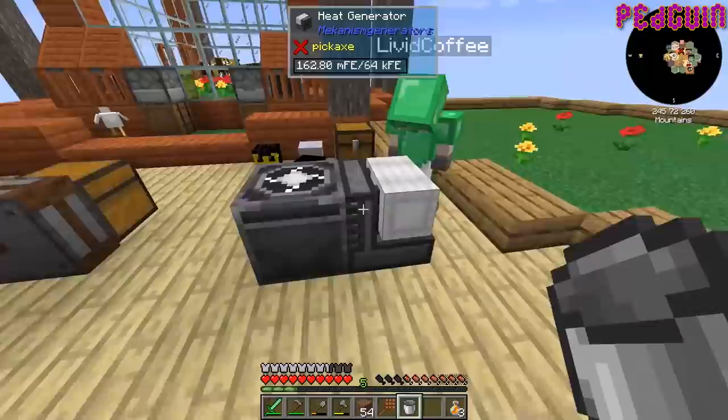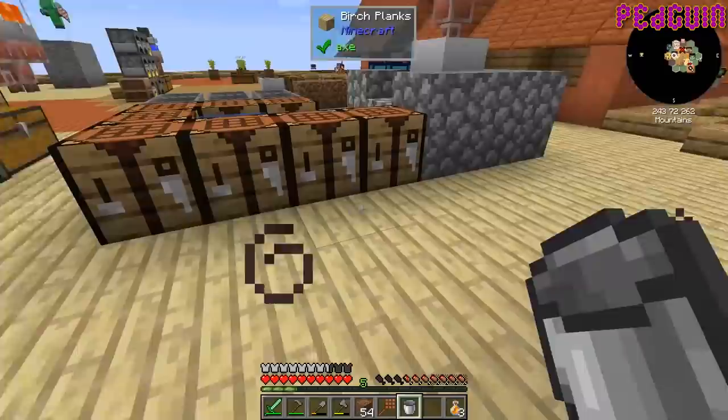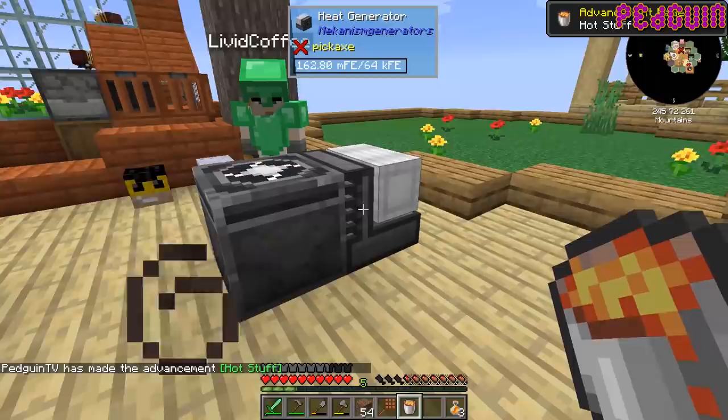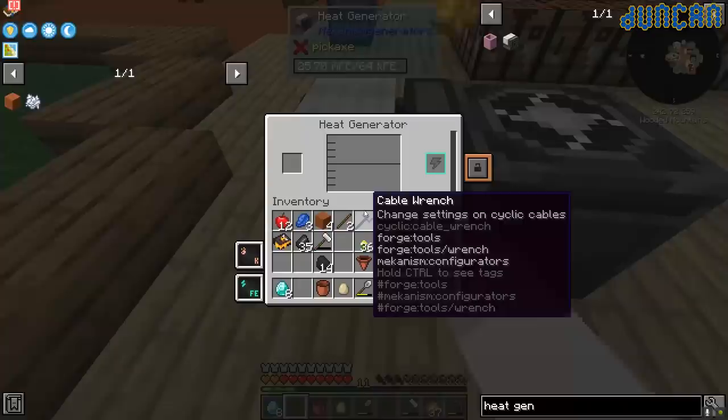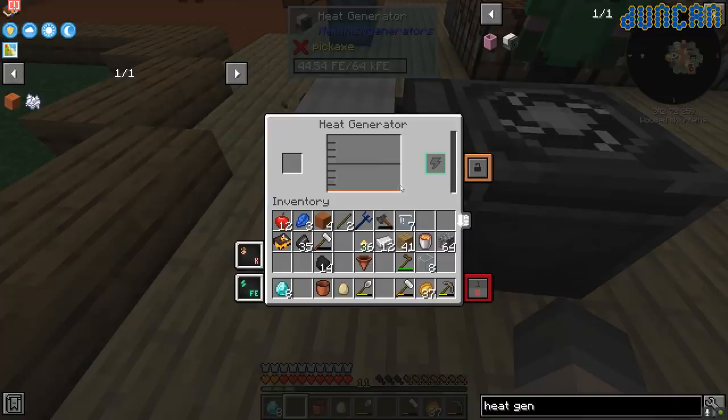There's a very specific port I had to put it against — one on each side of the centrifuge, one here, one here, and one here. It doesn't have to wait — you can just put lava in it. Okay, I'm just putting lava straight in.